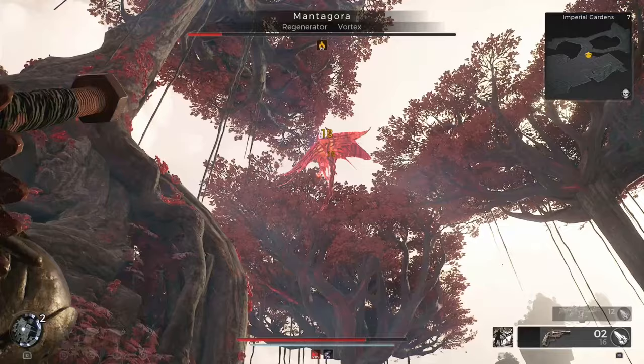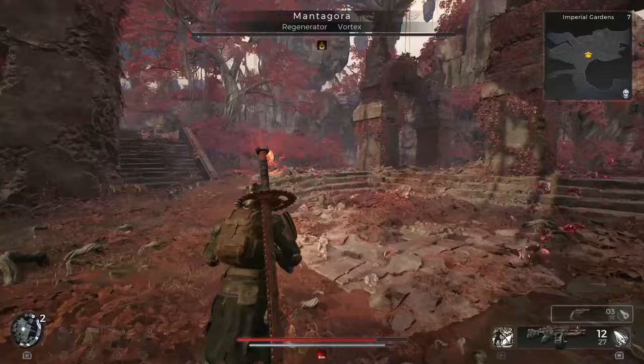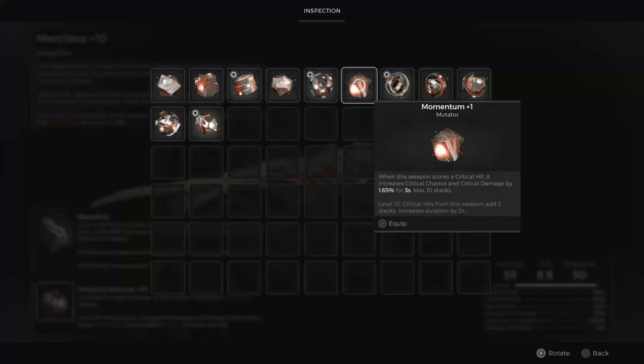Your hard-fought victory over the Matagora rewards you with a Momentum Mutator. This ranged mutator boosts critical chance and critical damage by 1.5% for 3 seconds when your weapon scores a critical hit. This effect can stack up to 10 times, and at level 10, critical hits from your weapon add 2 stacks and increase the duration by 2 seconds.